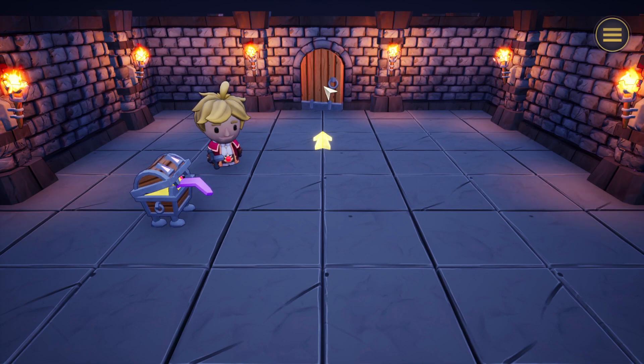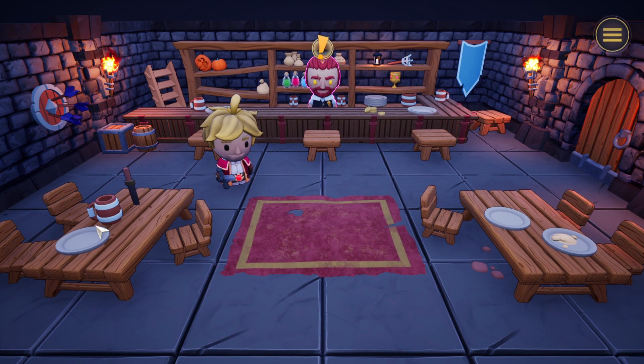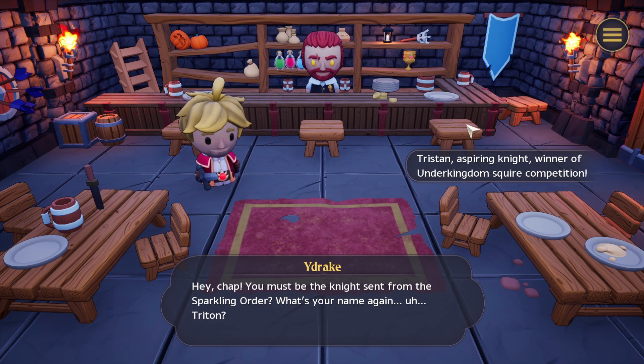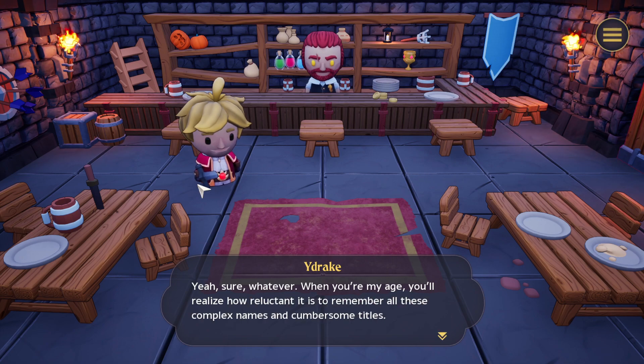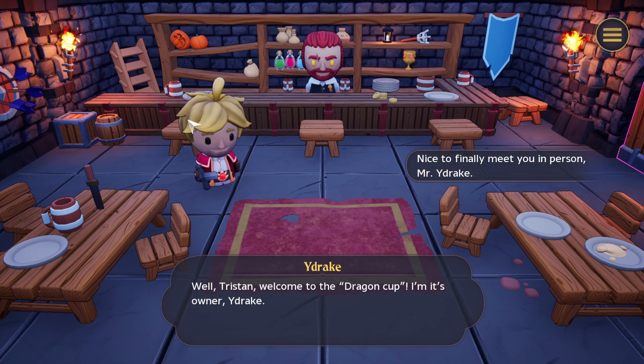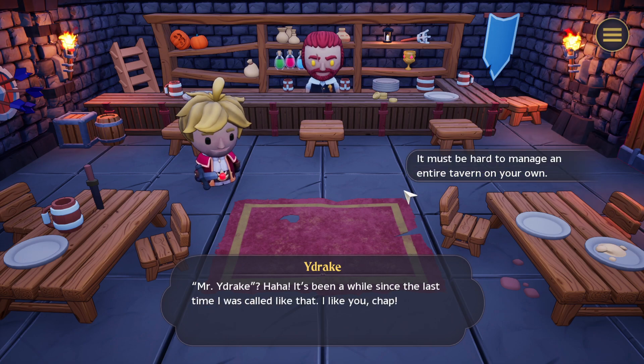Alright, let's go. Who's Wydrake? Oh, the door even slightly opens — cool. Are you Wydrake? Oh look — Shield Dart! Wydrake. 'You must be the knight sent from the Sparkling Order. What's your name again?' Tristan — aspiring knight, winner of the Unnear Kingdom Squire competition, and the guy with the most handsome lips in all the Over Kingdom. 'Sure, whatever. When you're my age, you realize how reluctant it is to remember all these complex names and cumbersome titles. Welcome to the Dragon Cup. I'm its owner, Wydrake.' Nice to finally meet you in person, Mr. Wydrake. 'Haha, it's been a while since the last time I was called like that.'